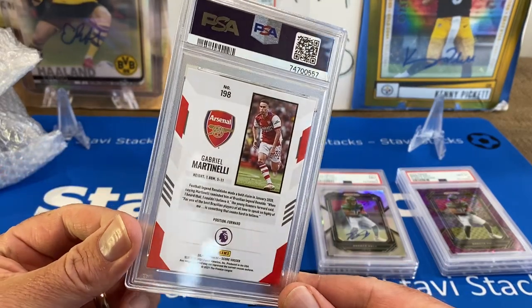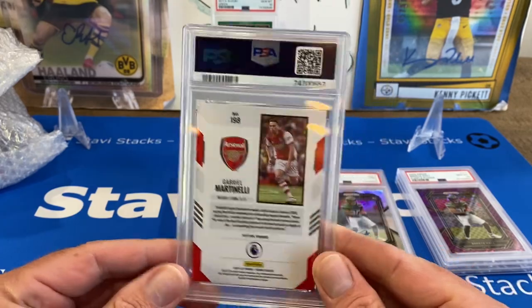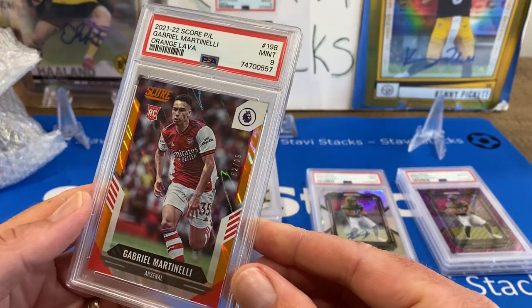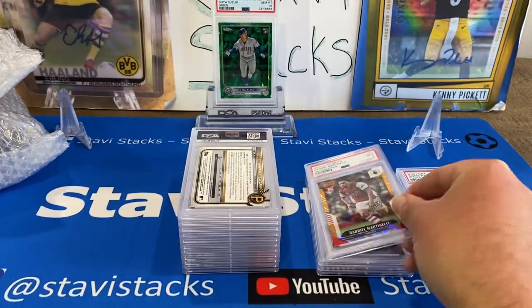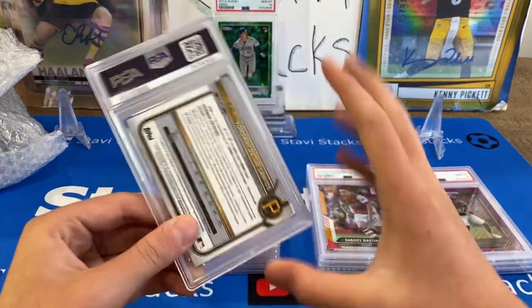Here's some of our Score chase. This is our Score Balogun and Martinelli — I think they have a Balogun in here too. That's a 9 out of 99 — that was the first box we opened. That's an orange lava — that's a really nice card. You've got to kind of shine it, it's a foil, it's the lava.